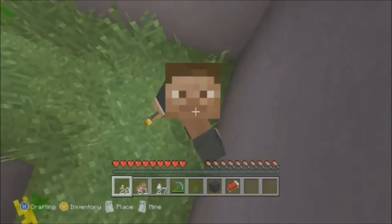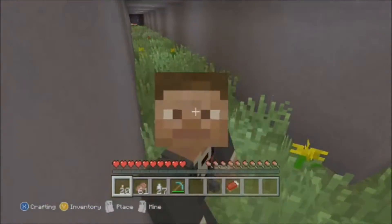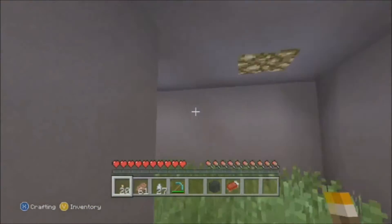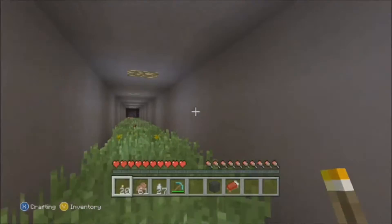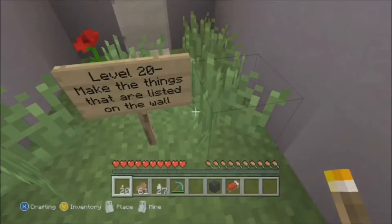Hello everyone, I'm Ehud Sword, and welcome back to Randoms, a Minecraft adventure map on the Xbox 360. This is episode number five of Randoms, and in the last episode I burned a lot in lava. But the next task is level 20, and I need to make the things that are listed on the wall.